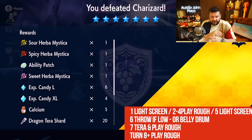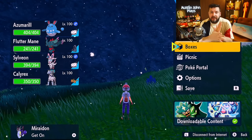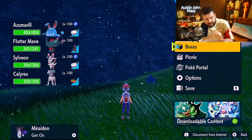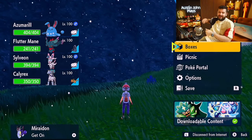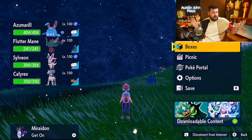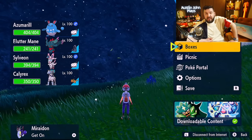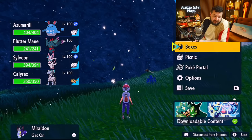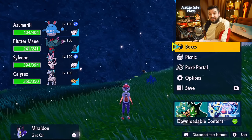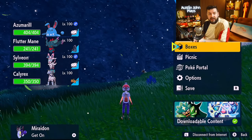We're back and we win in nine turns total. We had a series of him missing and us missing, didn't have to throw like we used to. I got three Herba Mystica and an Ability Patch — that's nice. There's Charizard with the Mightiest Mark in Pokemon Scarlet and Violet. This event goes on for another week, so farm up those Herba Mystica if you want. If you have a good strategy, probably never update your game. If you completed this, go online and help some other people. Thanks for being here — if you found this helpful, hit the thumbs up below. If you're new, subscribe and turn on notifications. Until next time, Austin John out.